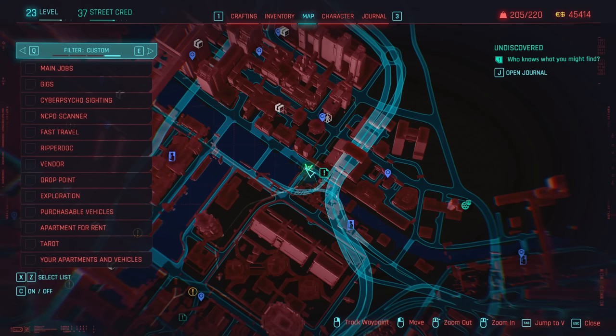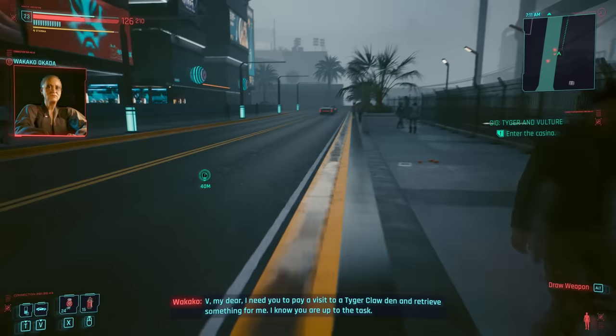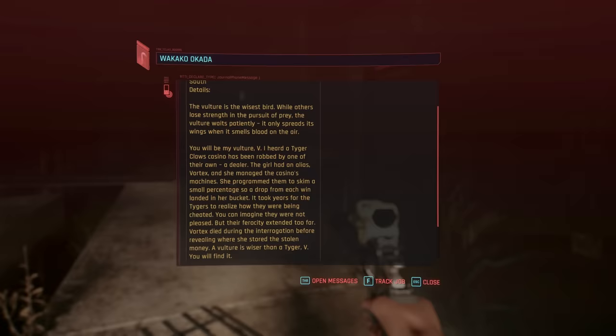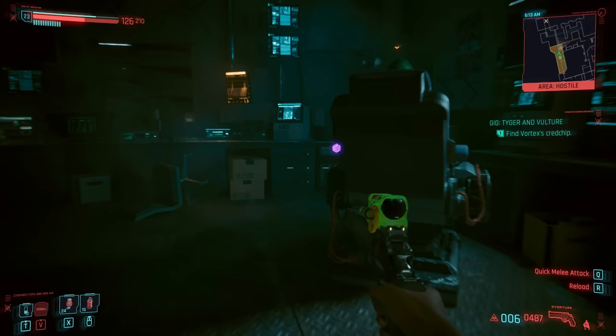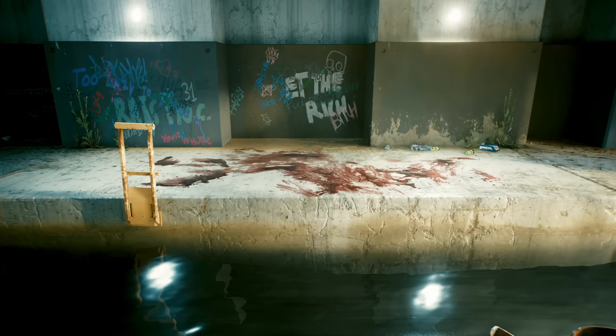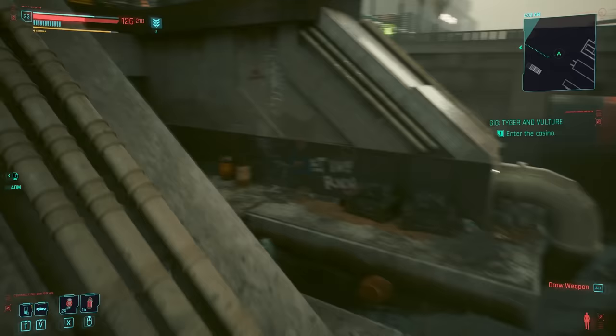Starting off, it takes someone very brave or very foolish to steal money from the Tiger Claws, and for the Netrunner Vortex, that's exactly what she's been doing. In a casino situated under the sewers bordering Westbrook and Arroyo, Vortex has been quietly siphoning funds onto her own cred chip. Right before she's about to get out with her cash though, she's caught, interrogated, and not surviving the interrogation, is discarded in the sewers. Breaking in to find the cred chip for Wakako, I'd recommend entering via the second sewer tunnel.